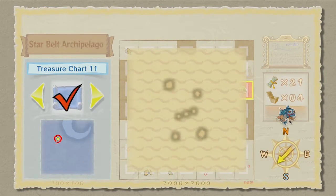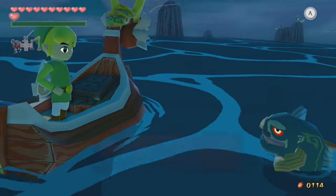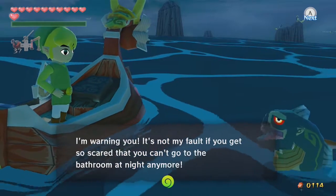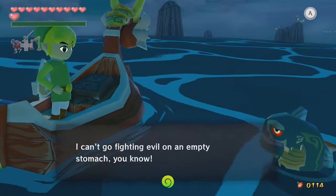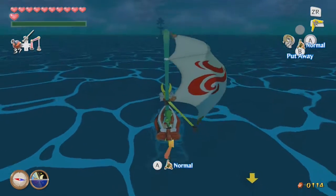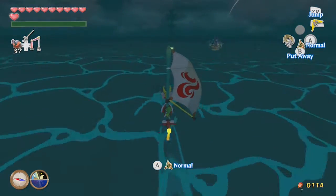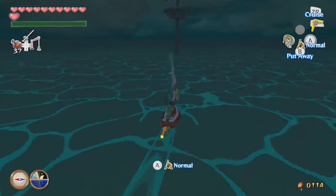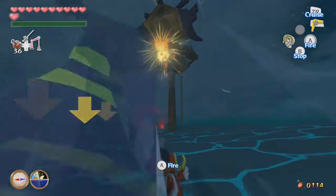Right over here we have the Starbelt Archipelago. The fish warns about scary things happening when the left half of the moon is missing. What we're actually going to do is go over to that platform. You might notice my rupee count is different — I decided to go ahead and salvage one of these things, figuring I could use it after how much I spent.